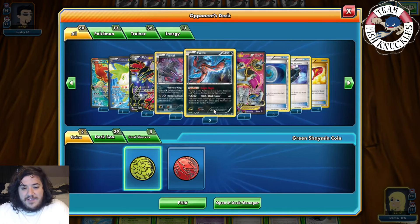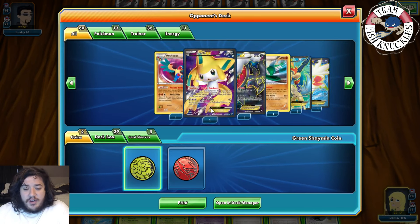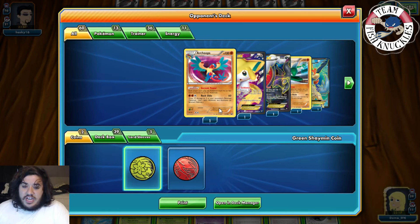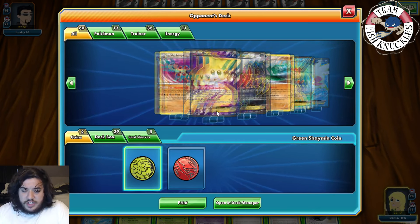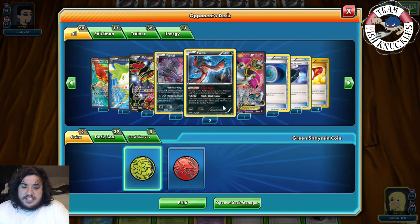Round one of the Wobbuffet Accelgor deck — our opponent kind of conceded but they were going to lose. They literally couldn't do anything. We took a knockout on Jirachi and were going to do 110 to Hoopa. We would have had Musharna powering up with 28 cards left in the deck and four DCEs. We felt pretty confident and will see what happens next game.